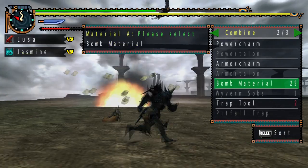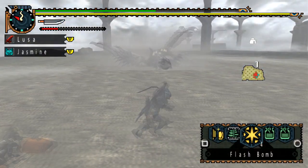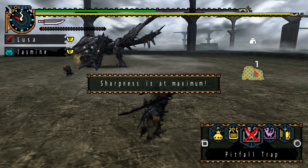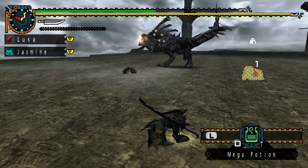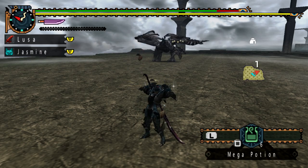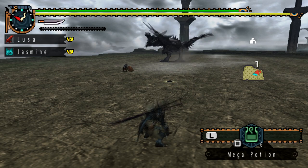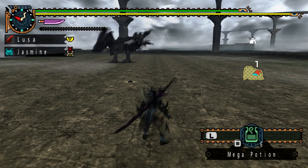Going back to the fight, I'm primarily just throwing flash bombs whenever he goes up into the air. There's going to be a slight surprise at the very end of this video, and no matter how many times I see it, it just makes me smile because it is so unexpected. I won't spoil it just yet — trust me, it'll be worth it. Aside from those major points, this quest is largely the same as a normal Rathalos, just with the weaknesses flipped upside down.